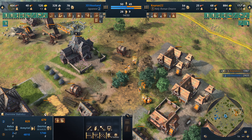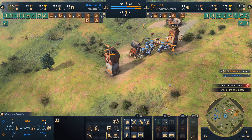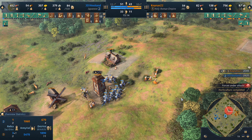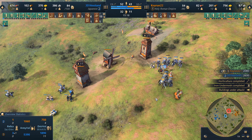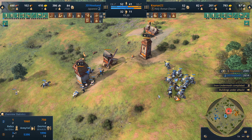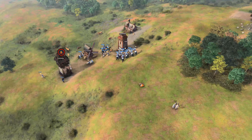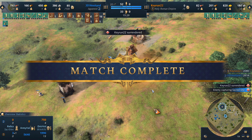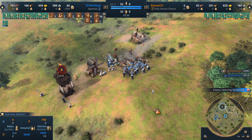Nice attempted harass from Anatan rotating in. I don't know what our HRE is gonna be able to do - there are way too many villagers exposed here. Ten are able to make it inside of their outpost, but Kiran does lose four on the retreat. GG gets called - the game goes to our blue Japanese player Anatan. Thanks so much for watching, hope you enjoyed, and I'll see you next time.